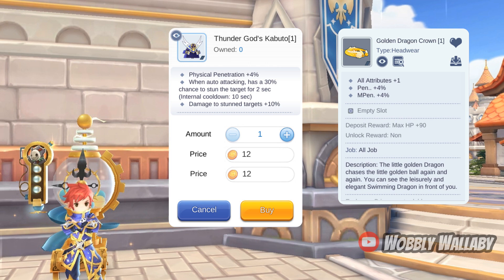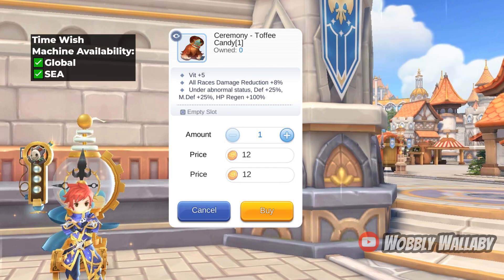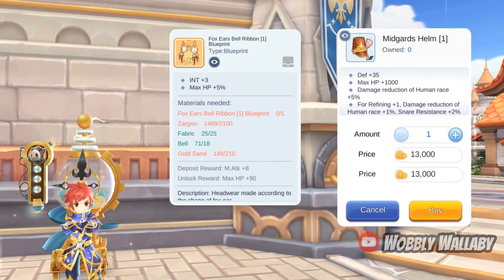Next is Ceremony Toffee Candy. This is a great headwear for saints and other classes that want damage reduction and defensive buffs. No other head item has a mix of survivability, and I do see people use it currently. For free-to-play alternatives, nothing comes close, so if you want more survivability I'd use the Fox Ears Bell Ribbon for max HP plus 5%. If I'm doing PvP where human damage reduction matters, then having a plus 5 refine or higher Midgard's Helm is good.